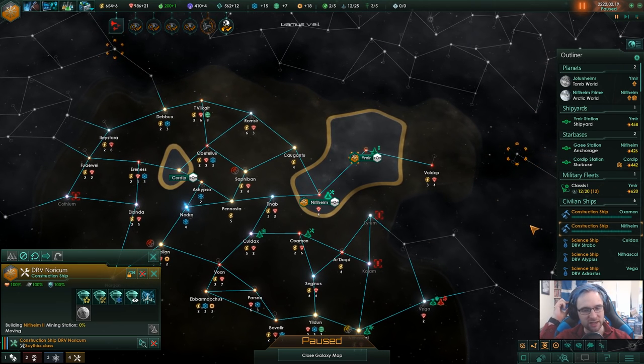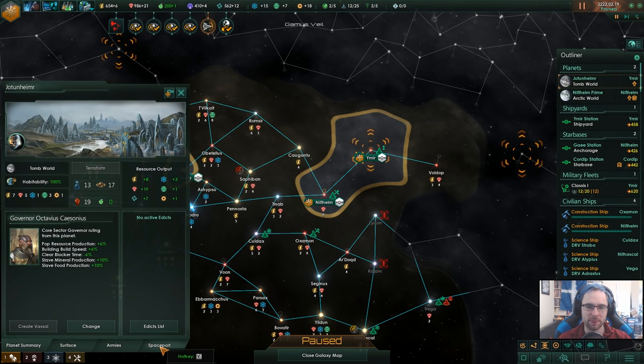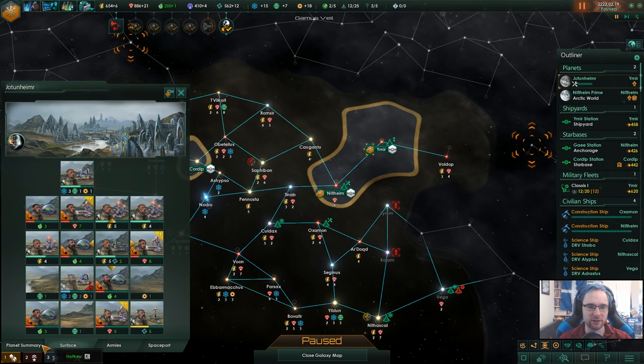We are building a mining station in Niflheim. I think once we do that, we'll probably want to get ourselves another outpost. We'll build ourselves another construction ship right now, just so we can get that working pretty fast.